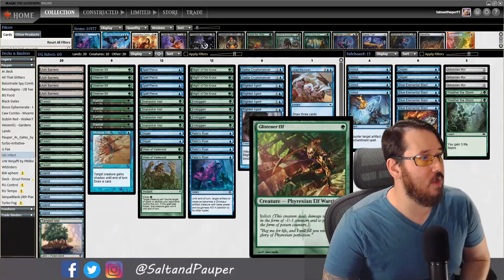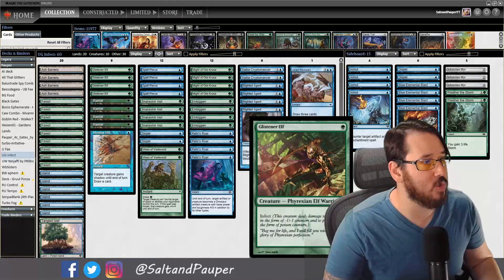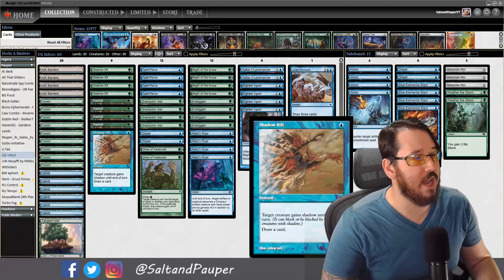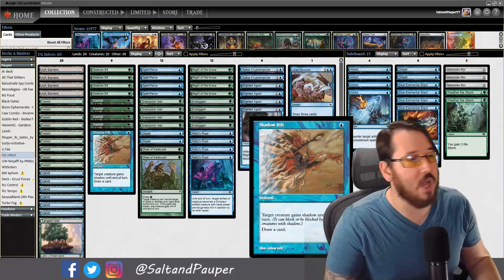We have four Glistener Elves and four Rancors to provide those Glistener Elves trample. We also have one Shadow Rift to give a target creature shadow, meaning it cannot be blocked except by other creatures with shadow, making it pseudo-unblockable.